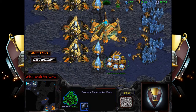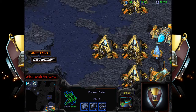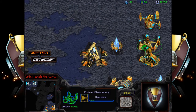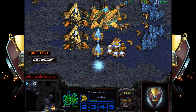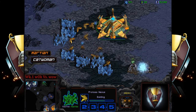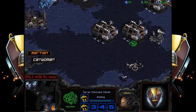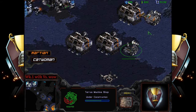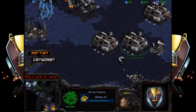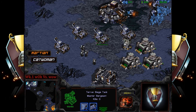Considering the fact that Martian is only off of four gateways, this is leaning towards more of a teching path — because you could be off six gates to produce many units. He's only getting observer speed right now, pulling up observers, so he could be going for something. Catwoman is getting their second gas at the same time. Terran has yet to take their second gas, which I don't think is a big deal. Finally getting down that second machine shop — catwoman will have double siege tank production.